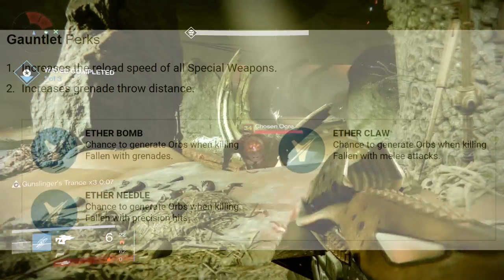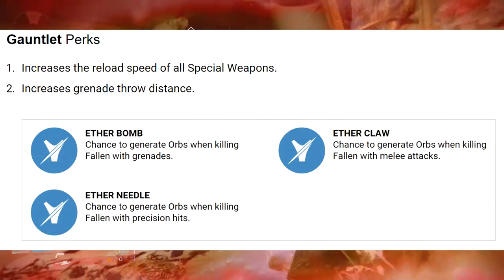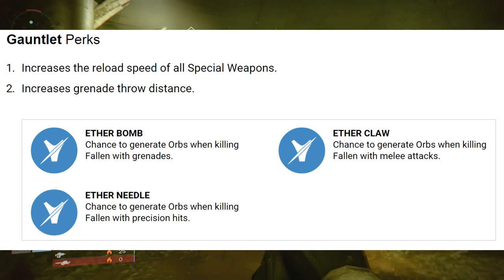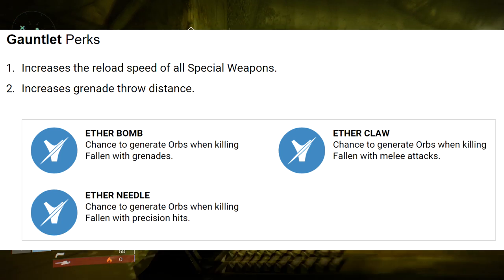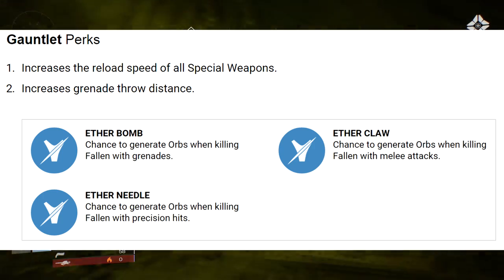For gauntlets, we have increased reload speed for all special weapons, increased grenade throw distance, and finally a universal Aether perk that will help you generate orbs. It's not as strong, but it'll work anywhere, unlike the other Fallen perks that only work in the Prison of Elders. The Aether perk is randomly generated, and personally my favorites are the Aether Needle and the Aether Claw, since these will probably be the easiest to pull off.